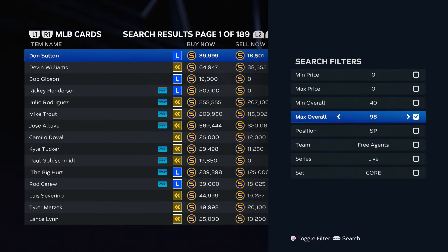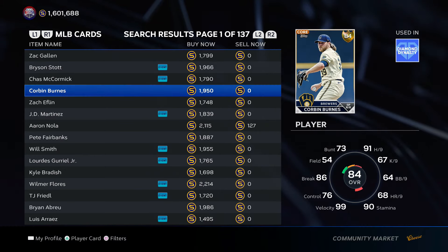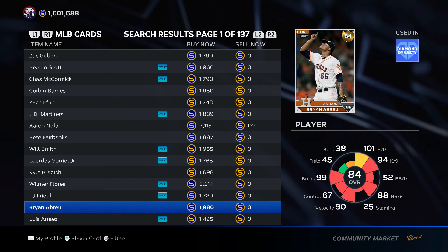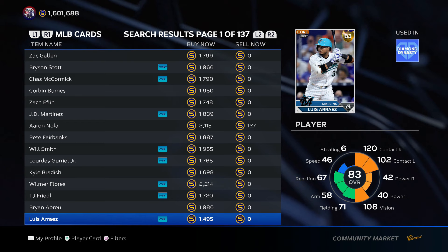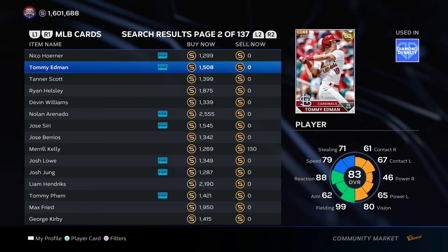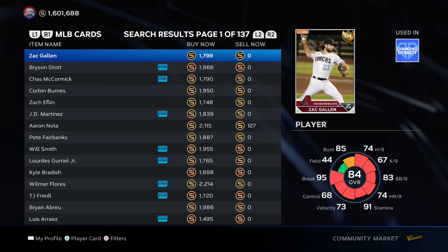Let me tell you why it's the best when the game first releases. There's a little thing called live series inflation. What SDS does is all of these guys that are currently at their overall in MLB 23 — they give them room for improvement, basically knock them down a couple pegs. You'll have guys like Luis Arias: he won't be an 83, he might be an 80. They basically reset the market and give people an opportunity to make stubs. This causes a lot of pandemonium.